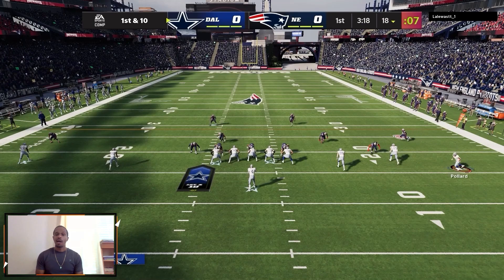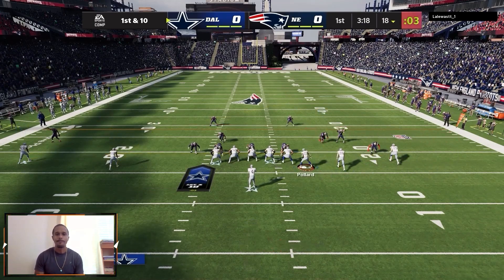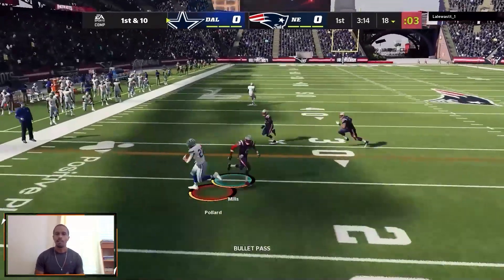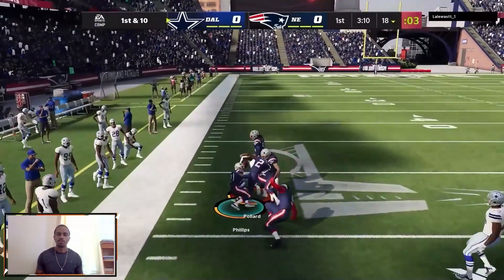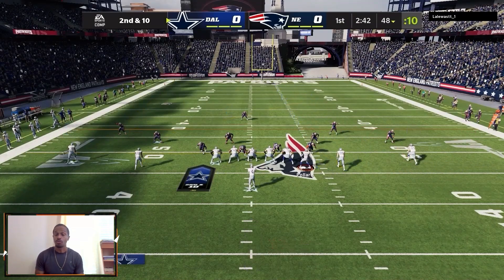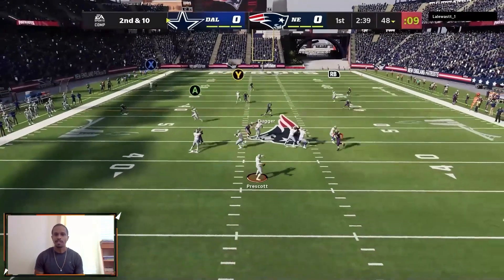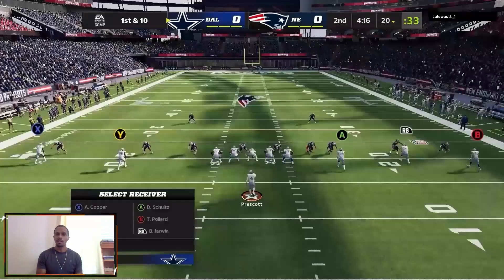Whenever I start a new offense I intend to run, I typically do my early lab in game. I come in with a blank canvas and look at how the spacing works, how the routes work, the route combinations, and what my opponents are typically going to do when they face it. I probably played five or six games before I actually took this into the lab and started adjusting to how I feel it's working in game.